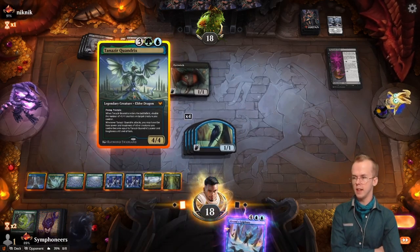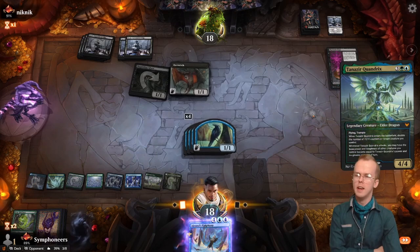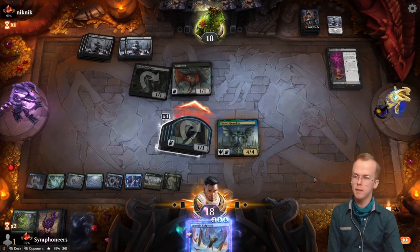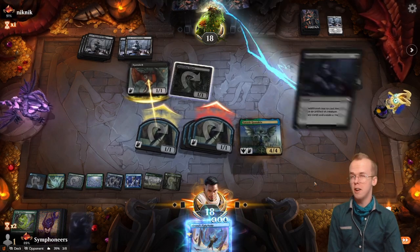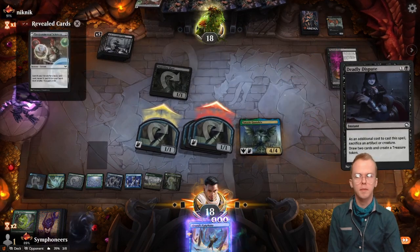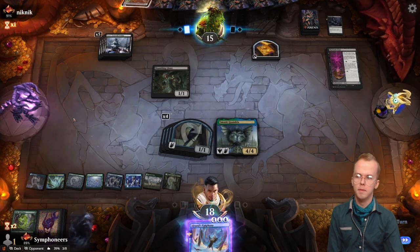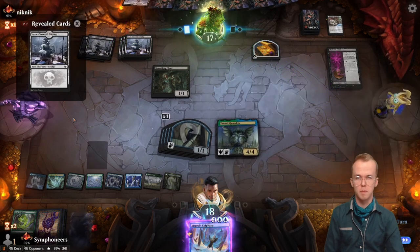Might actually see if we can get Tanazir to survive a turn, because then if we get the attack trigger, we kill them real quick. Of course the odds of that happening are slim. Not a board wipe. Also not a board wipe. Oh, look at all those not board wipes.